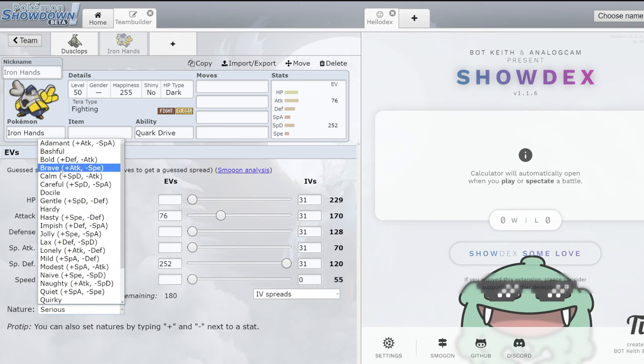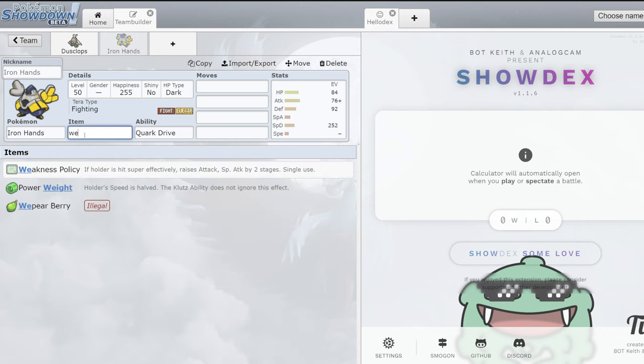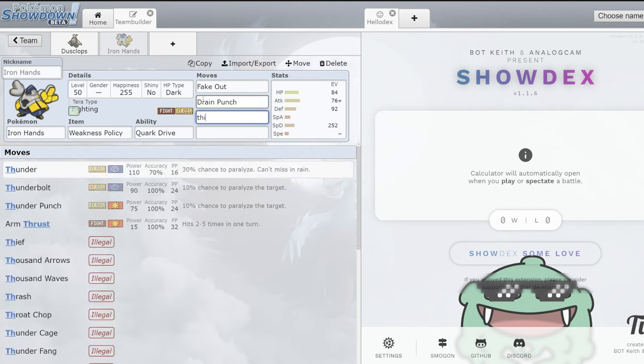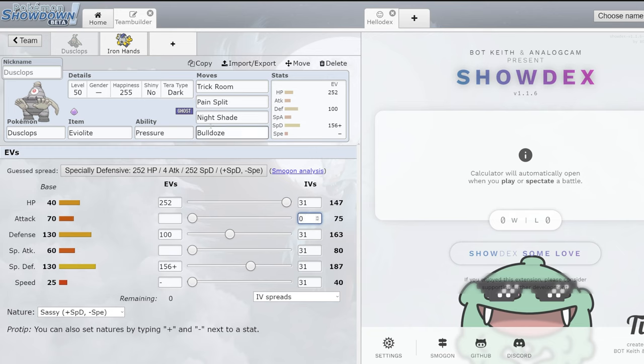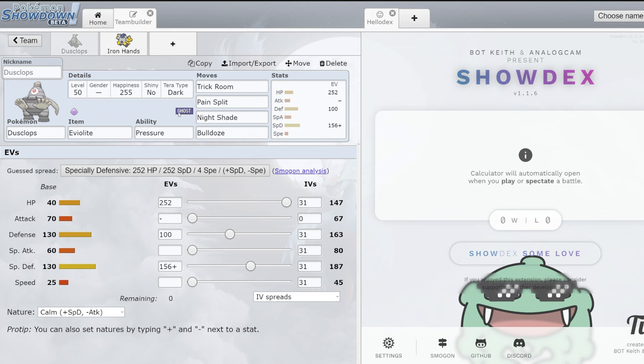The gist of this Dusclops + Iron Hands combo is you run Weakness Policy on Iron Hands. This is your Fake Out Pokémon and the Pokémon you use to hit taunt users. Between Drain Punch, Thunder Punch, and Protect, this Pokémon pumps out damage. If you get the Weakness Policy proc on it, it's over. Bulldoze does low damage but lowers speed nicely in Trick Room. Iron Hands also has a lot of synergy — Dusclops sets free Trick Room while Iron Hands is there to Fake Out, creating a smooth setup. It's a really cool combo that does a lot of damage.